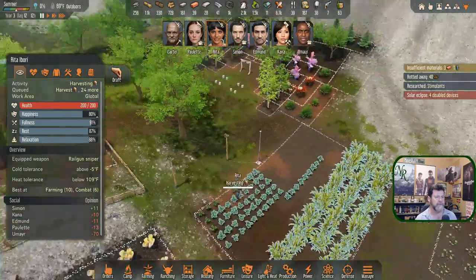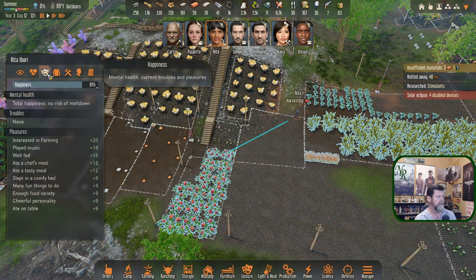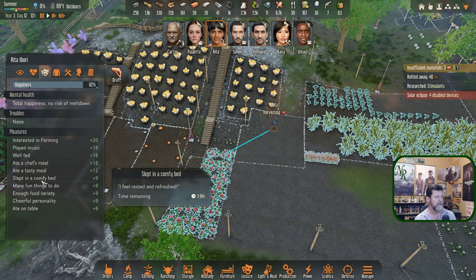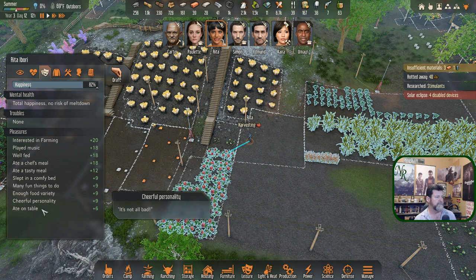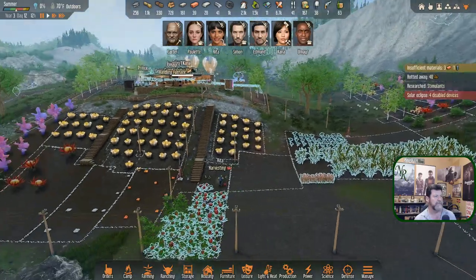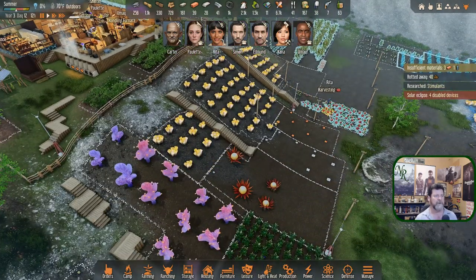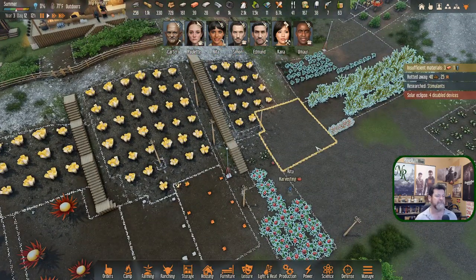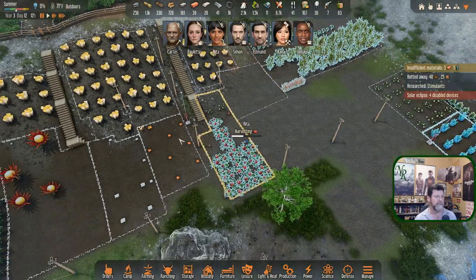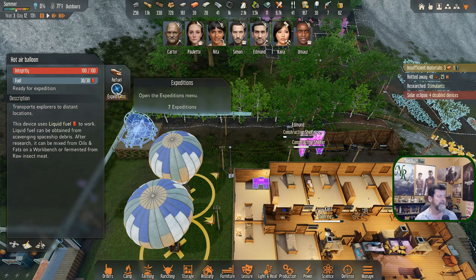Where is Rita right now? She is harvesting. Let's have her harvest some of these. She's in good shape — she just got a boost because she's doing what she likes. Boy, everything just got kind of blue — the yellow went away — the solar eclipse. She gets a boost when she farms or harvests. Let her do a few of these and then let's send her off.